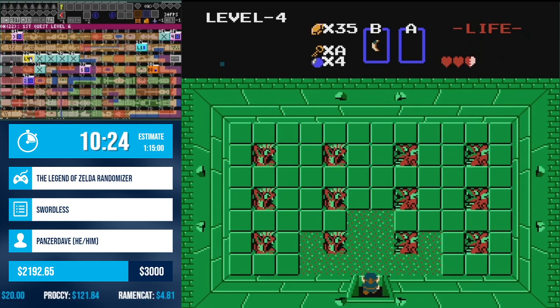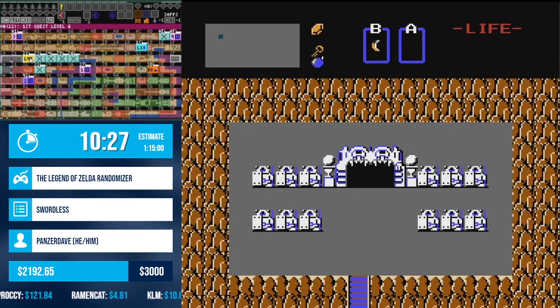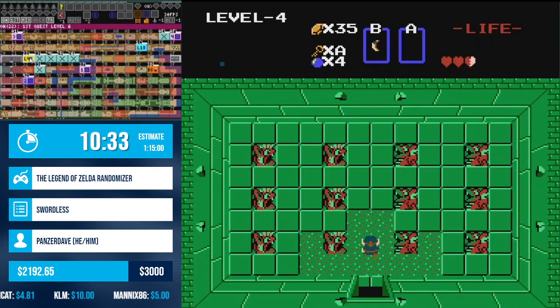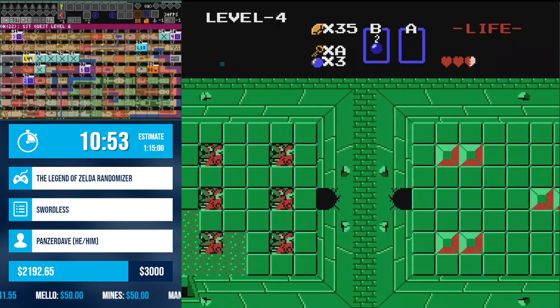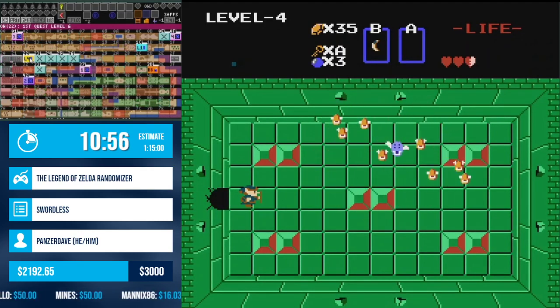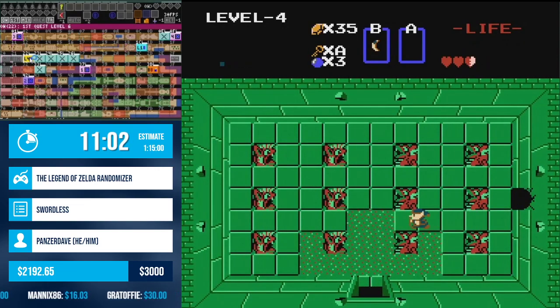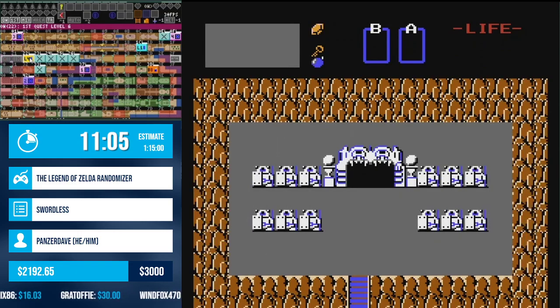Level four. This is always a fun thing to see — no entrances when you first walk in. Fantastic. The trick I did there was an attempt to open the top wall here. If it could have opened, it would have, because of how this game tracks you being in here. Level four is the level of sadness, I think, and we're just gonna leave and hope that we don't need to kill that Patra ever.